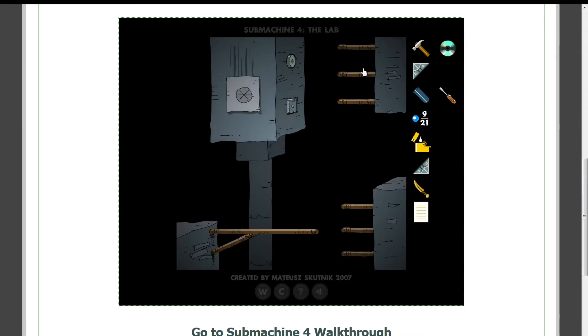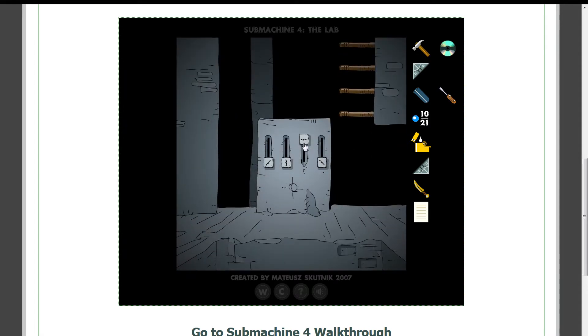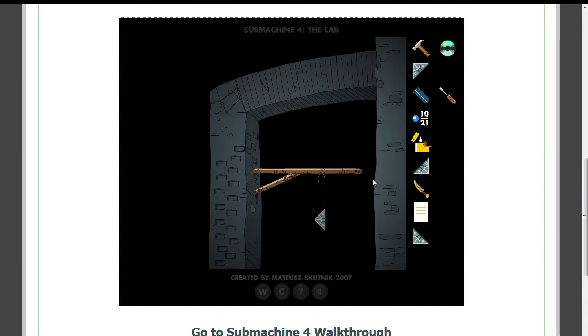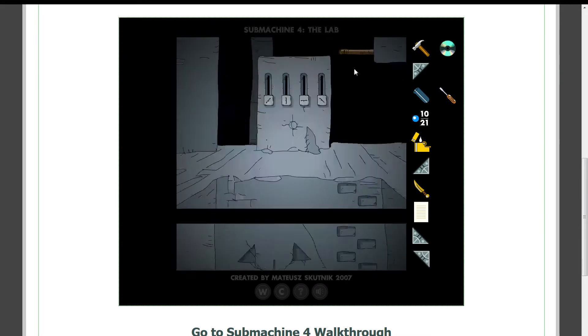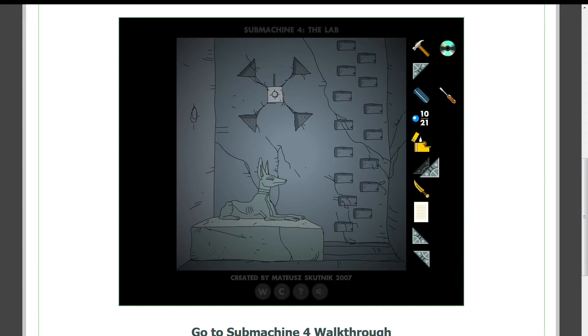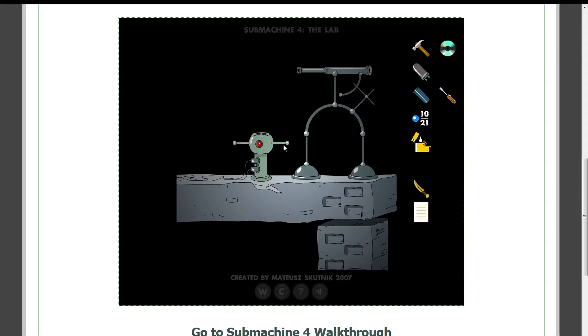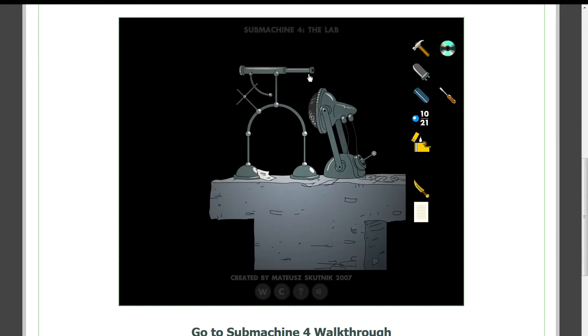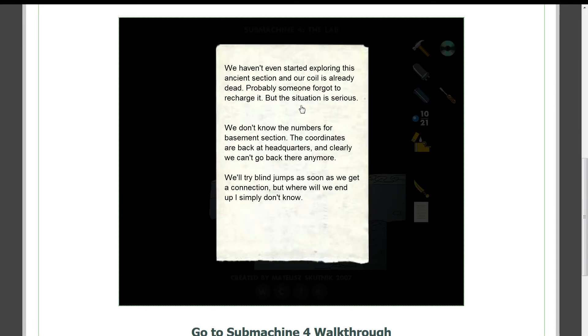You can kind of tell that I've played this before, haven't you? One, two, three, four. What did that do? That made this appear. Alright, so now we can get our coil. Nothing there. We haven't even started exploring this ancient section and our coil is already dead.